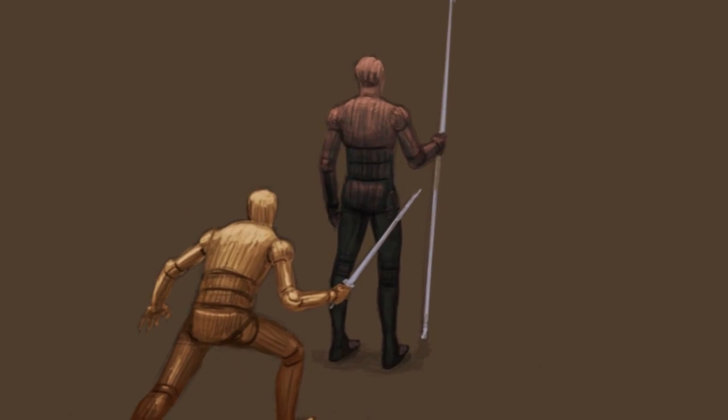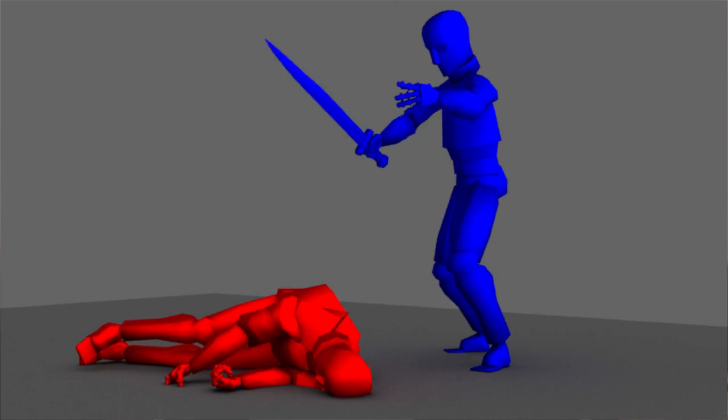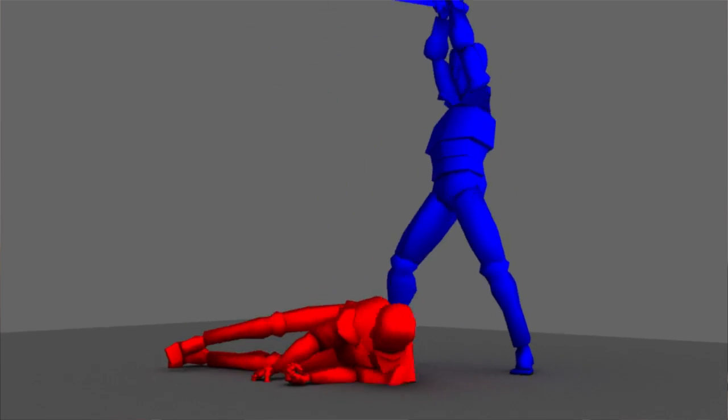Combat in Shadow of the Eternals also features contextual attacks. If you're behind an enemy, you might play a sneak attack and stab them from the back. Or if in combat you knock them to the ground, you can use a finisher to make sure they stay down.